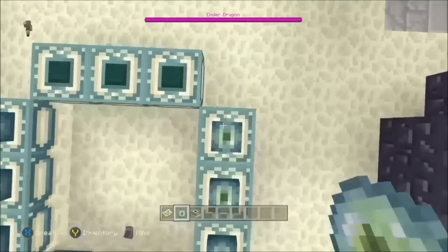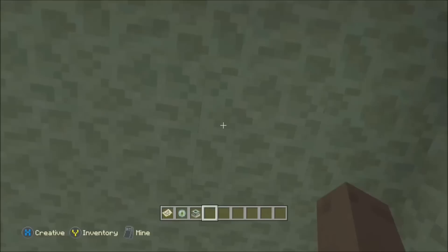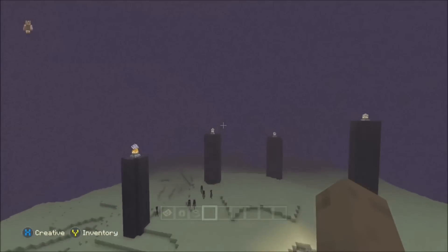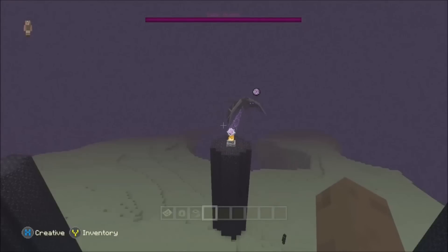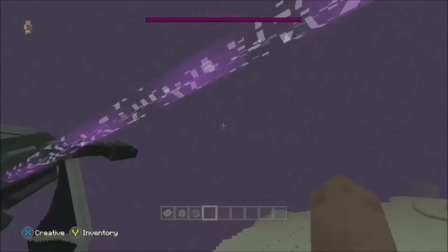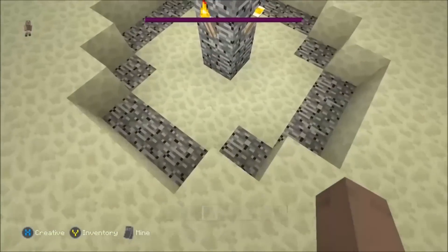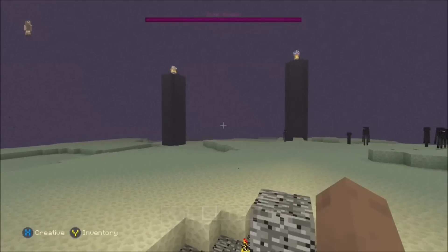As soon as I do this you'll see that I go into another End — so you can have two Ends in one world with the addition of custom super flats. We spawned underground and you can tell this is the End because endermen are spawning in here. And here is the other ender dragon — as I said, two dragons, one world.